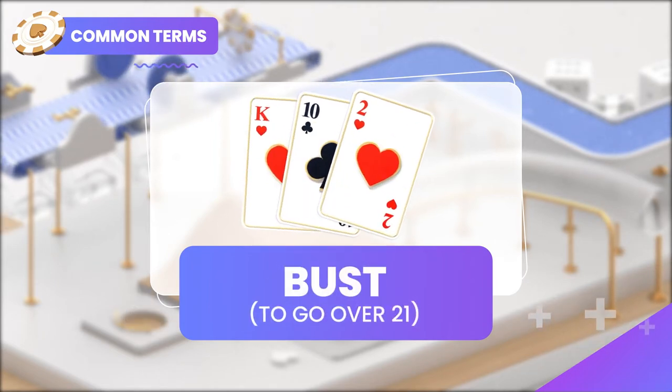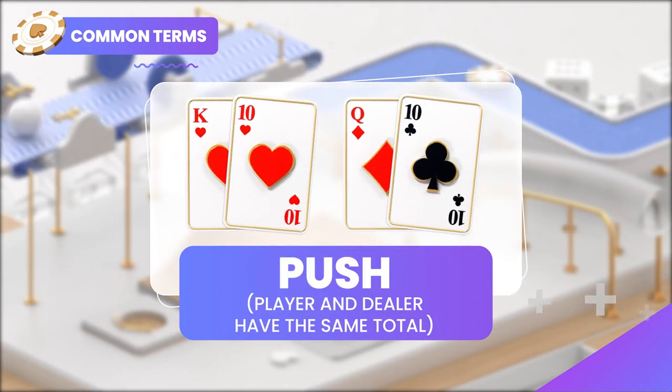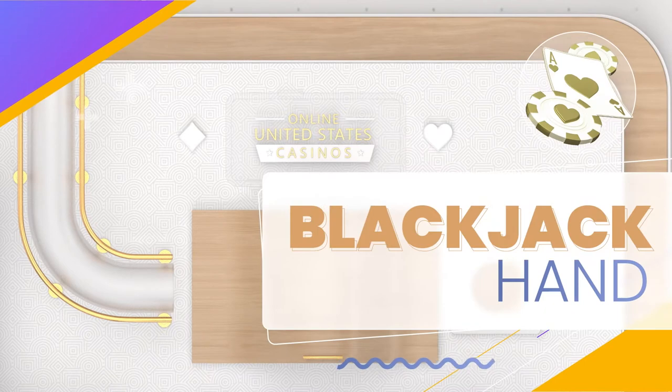If anyone goes over 21, it's called a bust and they lose. A push is a tie, and no one wins or loses. Now that you understand how the cards work and know a little of the lingo, let's move on to how the games play out.